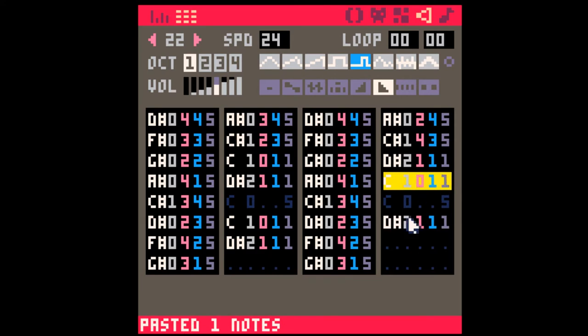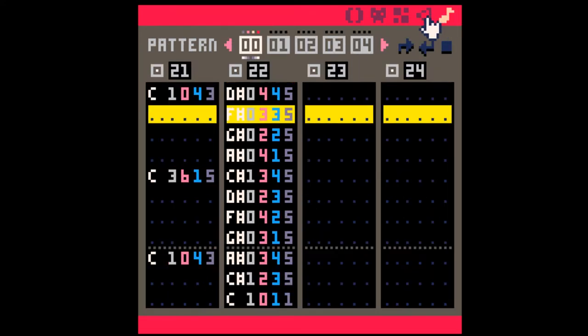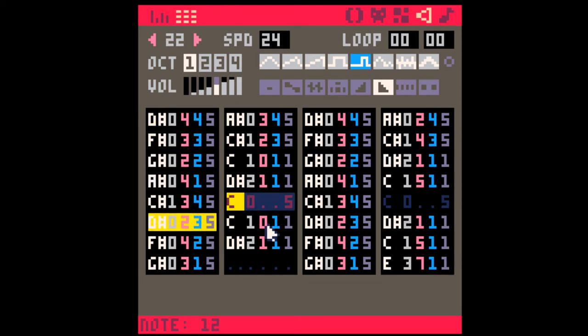Let's do another one — make this one a little different. And then something really high. I just picked a random note here and let's slide it up. Let's see what that sounds like — we're going to loop this. Okay, that's sounding all right. So now let's see if we can use these spaces for something.